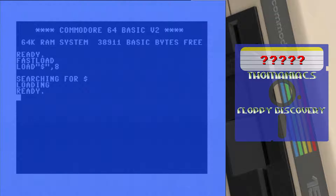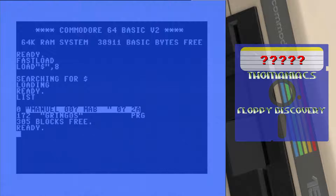Wollen wir mal gucken, ob da überhaupt was drauf ist. Gringos! Ich hab keine Ahnung, was Gringos ist, aber es scheint ein längeres Spiel zu sein. Das gucken wir uns auch noch an. Keine Ahnung, was mich hier erwartet — und euch. Mal sehen, wie lange das Ganze lädt. Ich hab, wie man da auf dem Screen sieht, den Fast Loader aktiviert — den Epyx Fast Loader. Der beschleunigt das Ganze natürlich schon mal. Ich möchte nicht wissen, was es sonst dauern würde. Das scheint ein größeres Programm zu sein.